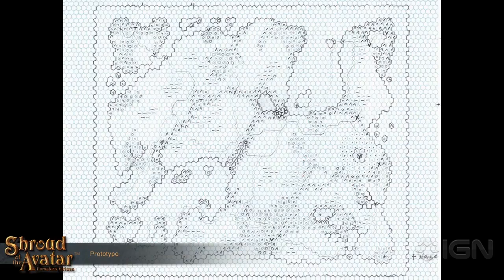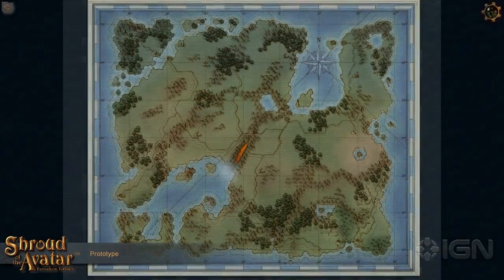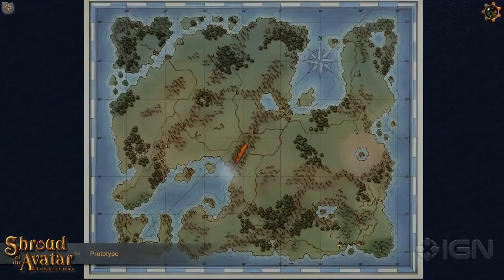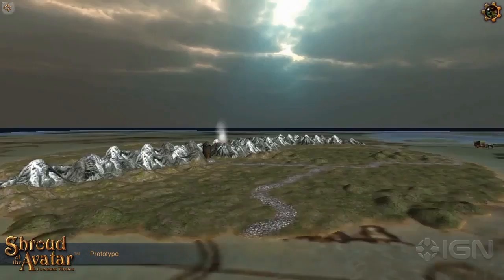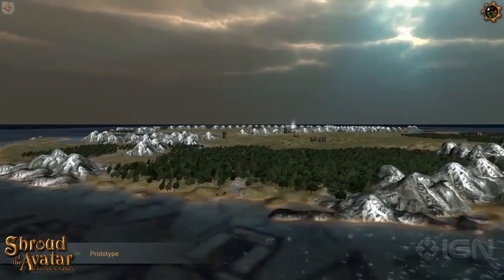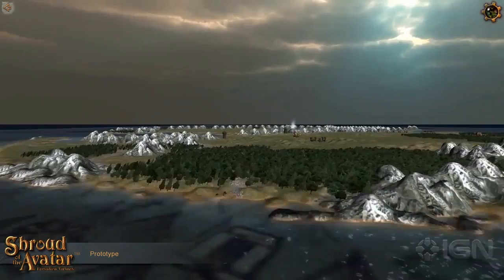As we come to the end of the video, you're seeing how the world map evolved. Garriott drew it all by hand, and then his artists and team at the studio, with him advising, created that hand-drawn world in a hex grid into the actual world you'll be playing in Shroud of the Avatar. The plan is to fund it via Kickstarter, and it's going to release in beta form sometime before the end of the year, with the final version of the first episode releasing next year. For more on Shroud of the Avatar, you can go to IGN.